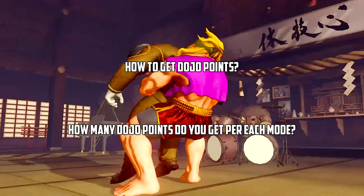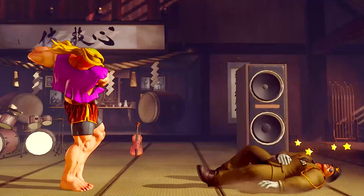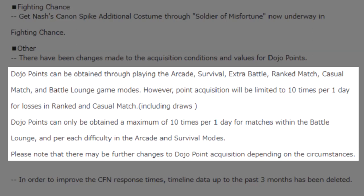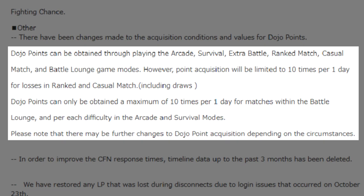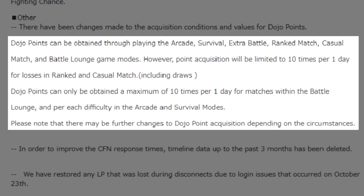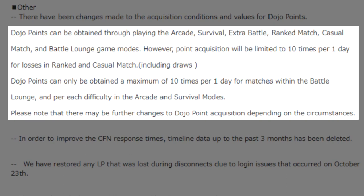First, let's see what the official update info has to say. Dojo points can be obtained through playing the arcade, survival, extra battle, ranked match, casual match, and battle lounge game modes. However, point acquisition will be limited to 10 times per one day for losses in ranked and casual match, including draws. Dojo points can only be obtained a maximum of 10 times per one day for matches within battle lounge and per each difficulty in arcade and survival modes. Please note that there may be further changes to dojo point acquisition depending on the circumstances.